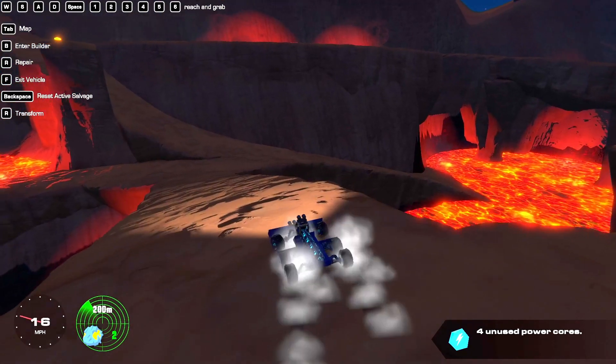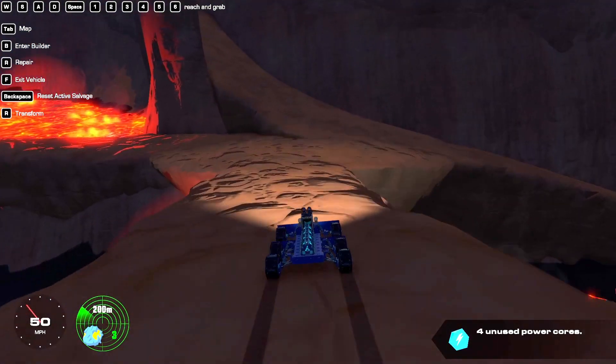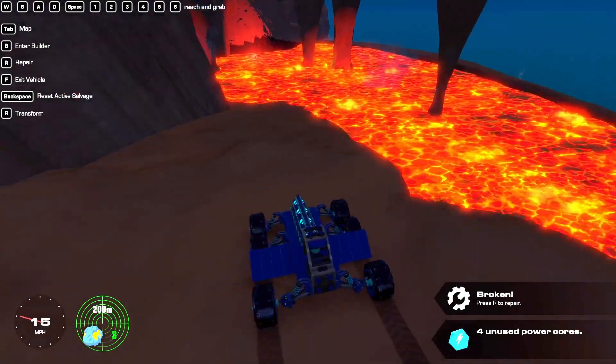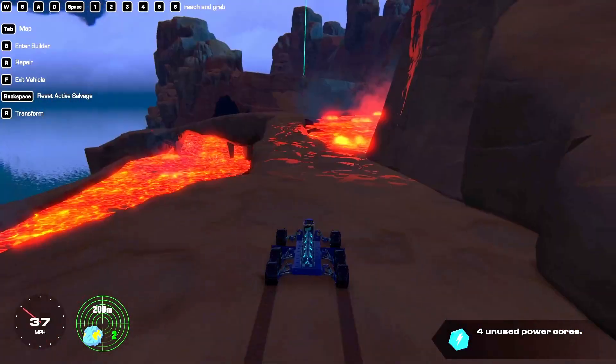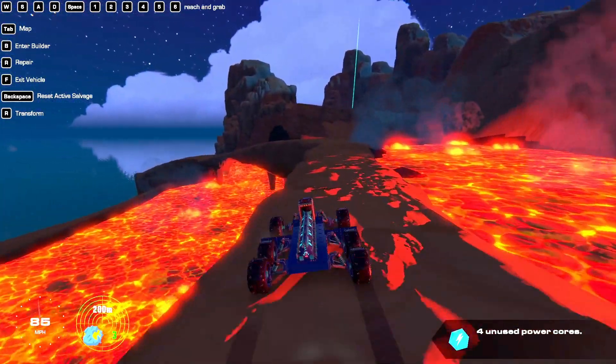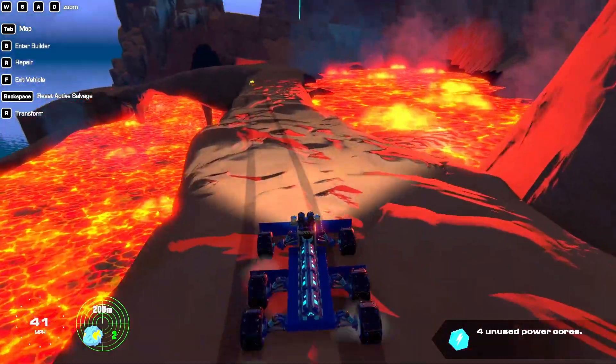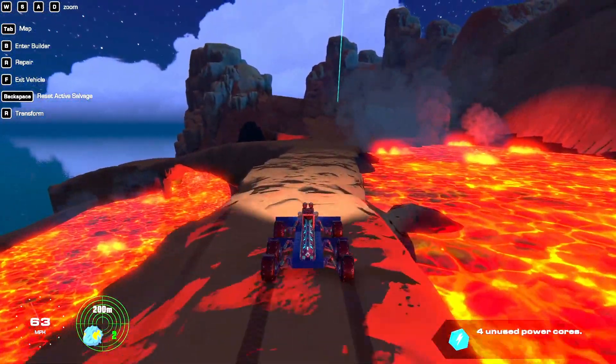Welcome back guys. I know last episode it kind of ended up turning into a bit of a water episode. I kind of had a thought - maybe we should come to the lava, see how this thing works, because we've got various different hover engines and stuff like that. So I thought we'd probably have a look at seeing if we can build something that can skip across the lava.